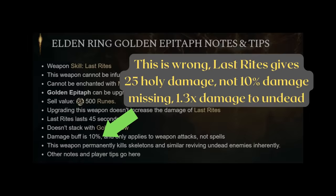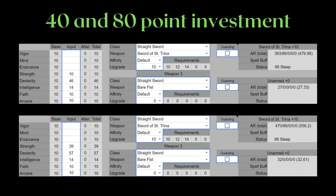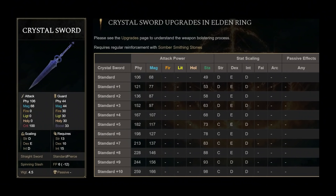At least you can swap the Golden Epitaph on for certain PvE zones. Other than the torch, the Sword of Trina is the only weapon with a sleep status buildup in the game. Optimizing stat investment for its attack, it actually isn't that low when you don't chase the softcaps. Its weapon art, Mists of Slumber, is also sleep-oriented, so if you're interested in the sleep style gameplay, this one is perfect for you.